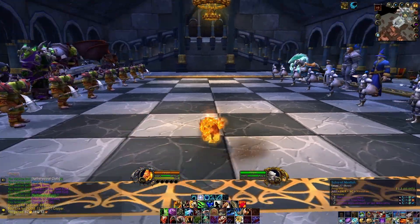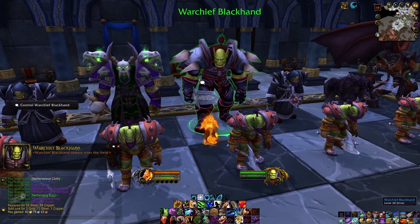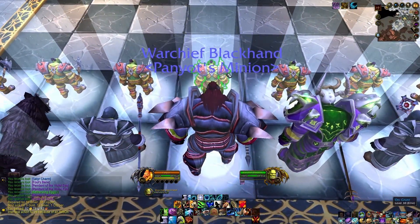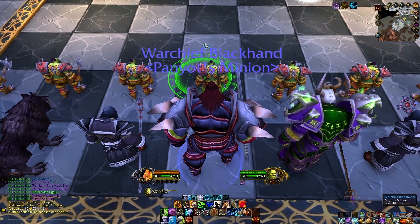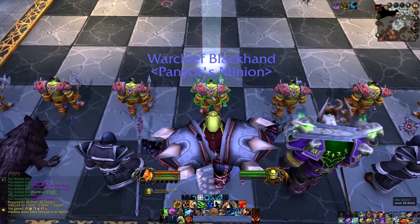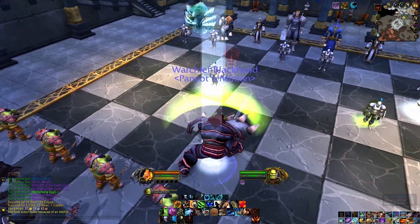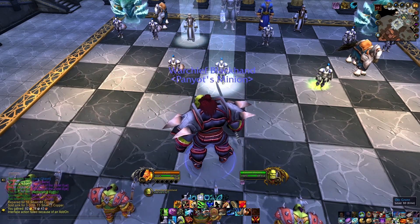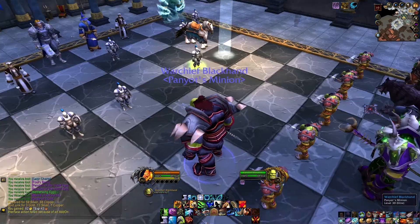So here's how you do this Chess event — this is generally my strategy. You walk up to the King, or Warchief Blackhand, and you control him. What I like to do: use your one ability to move and click on the guy in front of you — you actually move past him. Your three ability is attack and you cleave a bunch of stuff in front of you. Your four ability empowers everybody around you, and your second ability turns your direction.